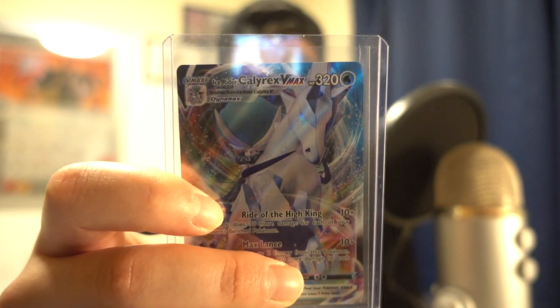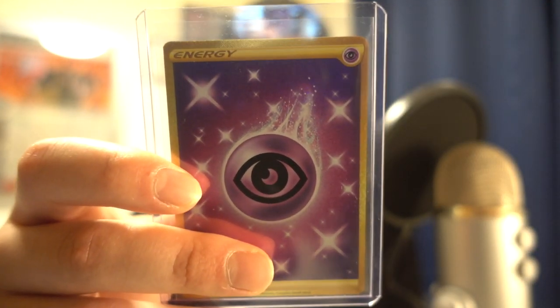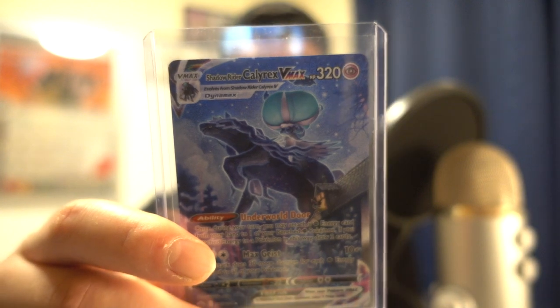Alright guys, the video is already quite long — let's go over all the pulls quickly. We got a Lucky Energy, a reverse holo Weavile, a reverse holo Gardevoir, a reverse holo Gallade, holo Galarian Runirigus, holo Beedrill, holo Gengar — which I really like — a Celebi V, a Zarude V. And we got the Ice Rider Calyrex V-MAX from the very first pack. Then a gold Psychic Energy card — one of my favorite typings in the world. And if that wasn't enough, we pulled one of the best cards in the set — the alternative art Shadow Rider Calyrex V-MAX, which is going right now on eBay for 150 pounds.